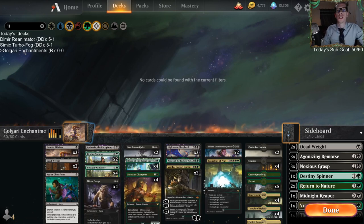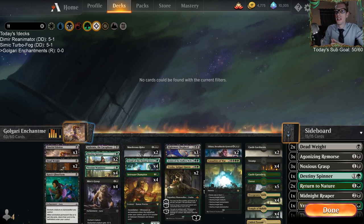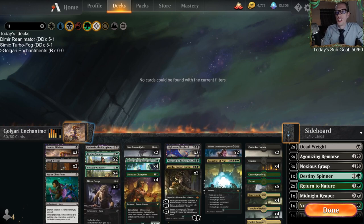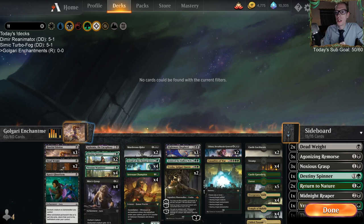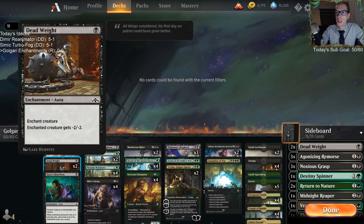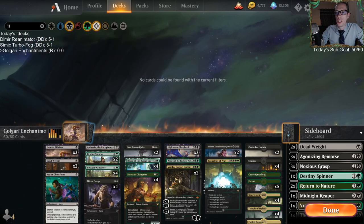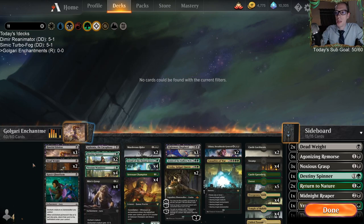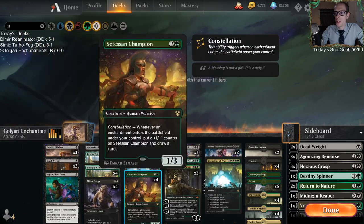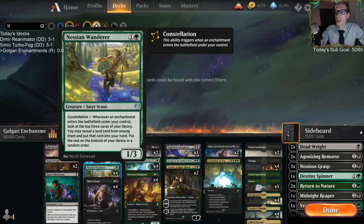Welcome everybody in Twitch chat and on YouTube for some Golgari Enchantments. We're finally going to be able to play the other enchantment deck besides just Selesnya. The real strength of Golgari in my opinion is having good removal spells with Deadweight and Myers Grasp - really efficient one and two mana removal spells that are also enchantments and help trigger all of your stuff. The backbone of our deck is Satessan Champion and Nessian Wanderer.